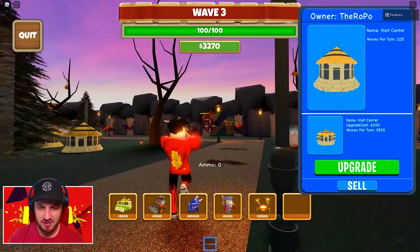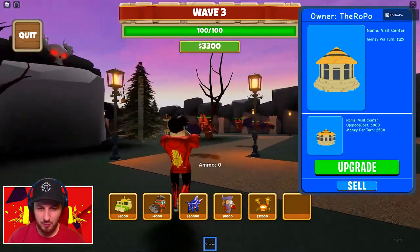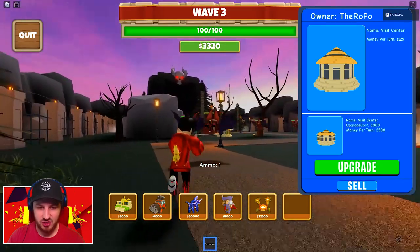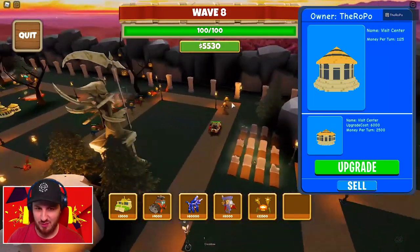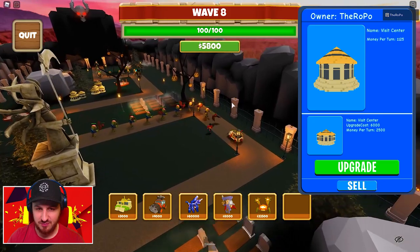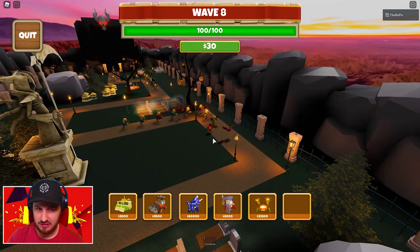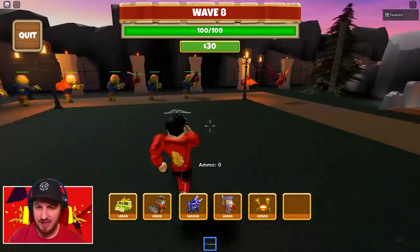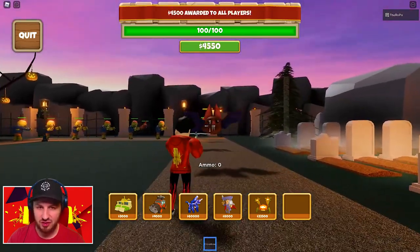I usually start off with two upgrades on the visitor center, then I need a bit of help — so I'm gonna go for a little jeep to come in and start plowing the road, get rid of some of these bats. We've got another tower up to level two, coming in hot with three thousand buckaroos. Let's keep bashing these dudes so we can get enough money to go ahead and get down our first jeep. Wave eight, things are going — we've got a level two jeep doing bits, getting rid of a few of these bats and zombies.